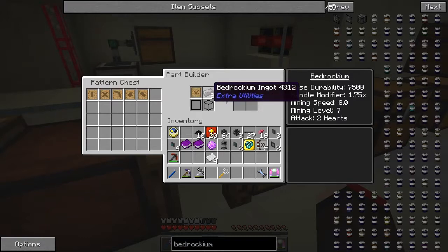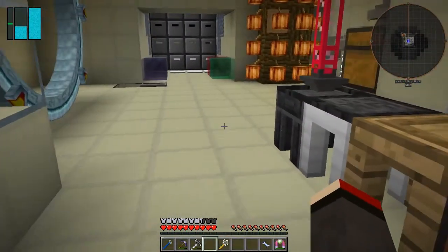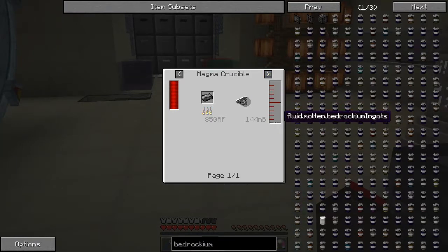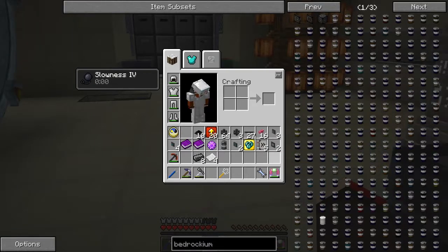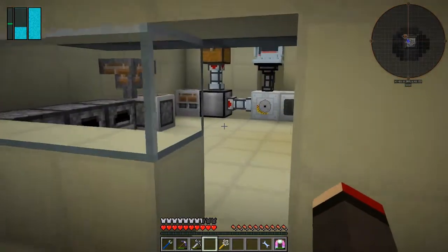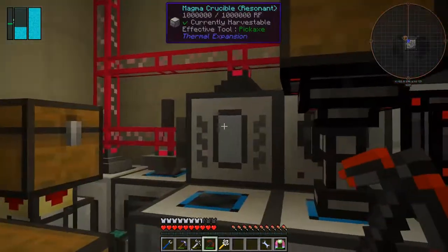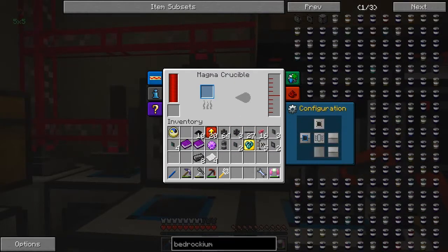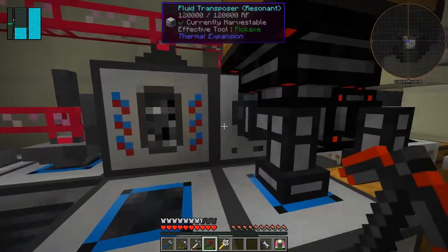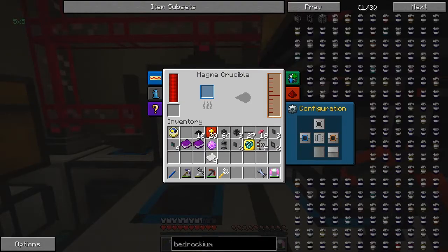The material cost is eight bedrockium ingots. Maybe I need to smelt this — let's try smelting it, probably in the magma crucible. Let's check usage — yes, I reckon it goes in here. Let's get the magma crucible configured: input is on the other side, let's get that set up. Now we're going to bring the bedrockium in on the input side and have the output on the other side.